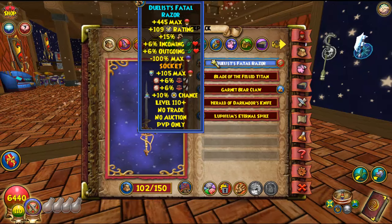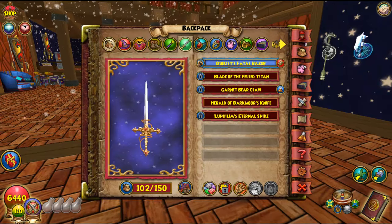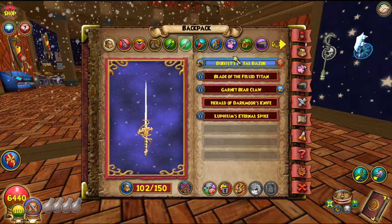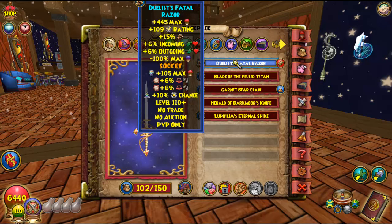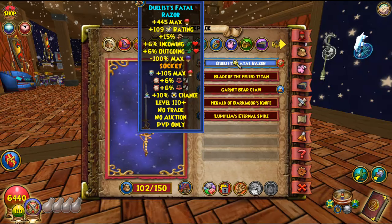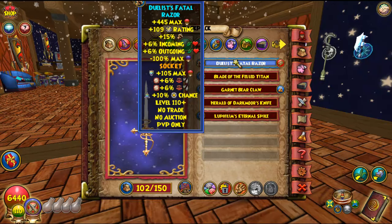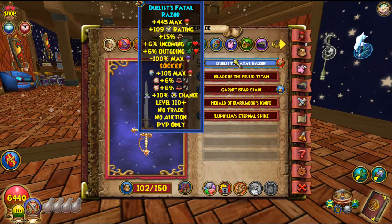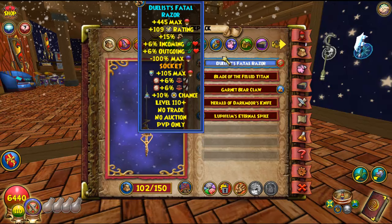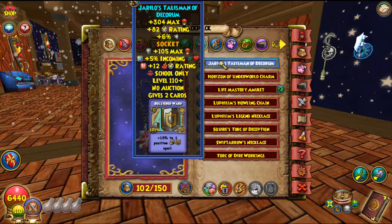I've been using the Duelist Fate Eraser because it's obviously the best — a lot of block. There's something from Morganthe that gives a little more damage, but the Duelist Fate Eraser is what you need if you want to go for block. I've put some jewels on it to make it even better.